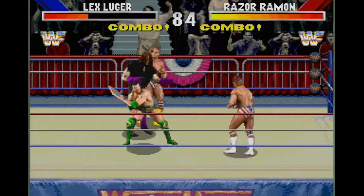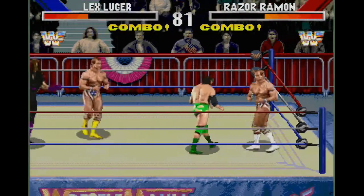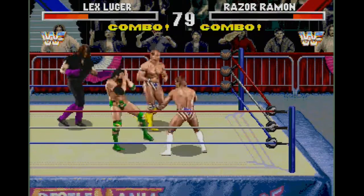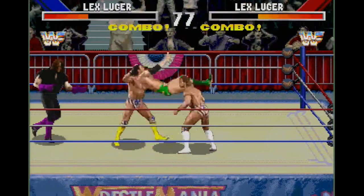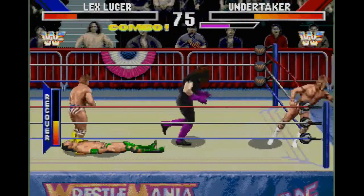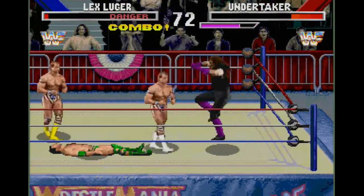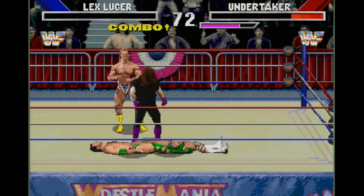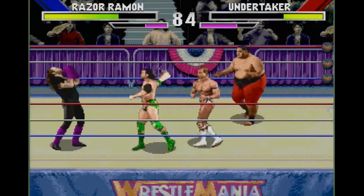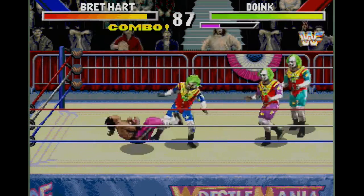Rounding out WWF WrestleMania: The Arcade Game is the excellent presentation. Not only do the graphics and gameplay make this much quicker than a typical wrestling game, there are plenty of little touches that put the feel of the game over the top. Instead of sweating or bleeding, characters leak out objects like hearts and other things representing the specific wrestlers. Additionally, there are supernatural things that occur, like the Undertaker shooting out smoke, Razor Ramon's arm turning into a blade, and Doink the Clown wielding a mallet.